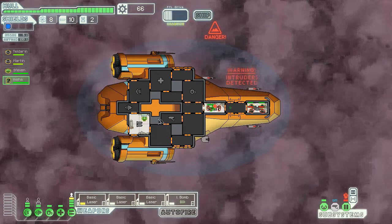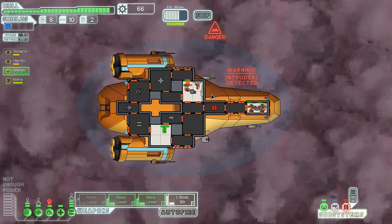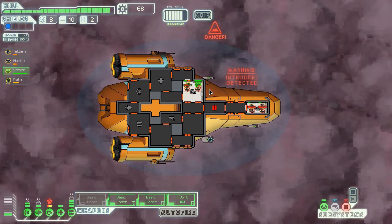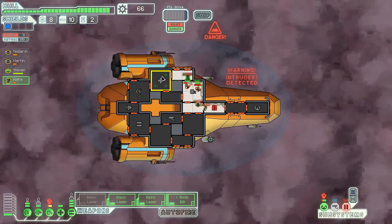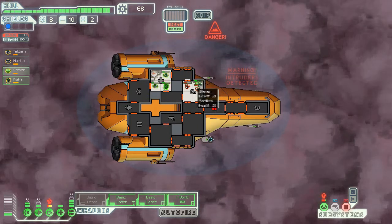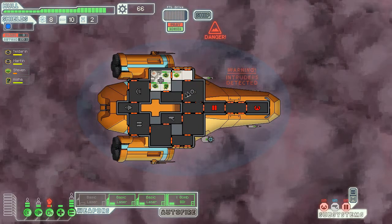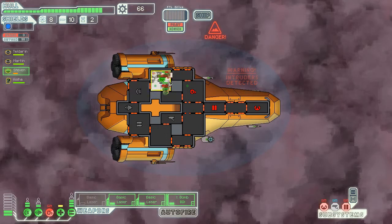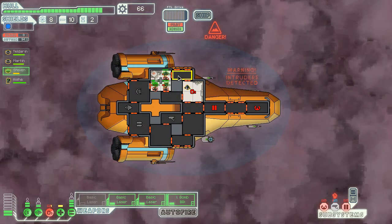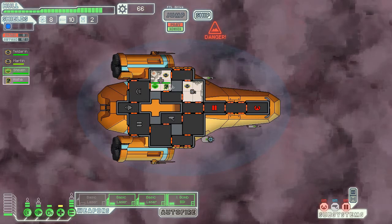I've been boarded — it's two Mantis which is not very good. Hopefully they'll take care of the situation as we get closer. Oh crap, there's more. This could be potentially terrible for me. These two are dying already — a medical bomb, this might be the end for me. I cannot attack the ship the way I want to. They're on the medical base now so they have no chance.